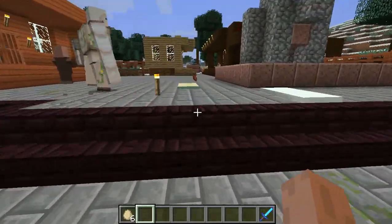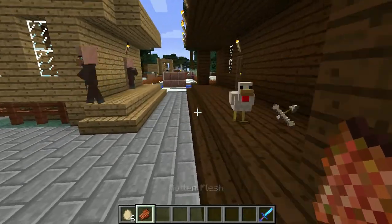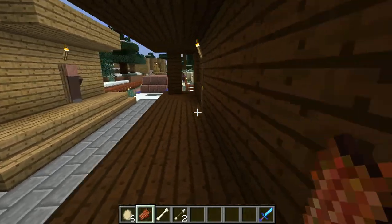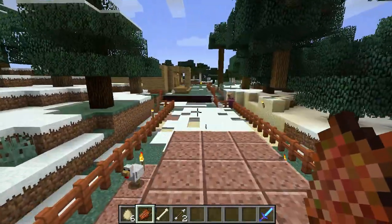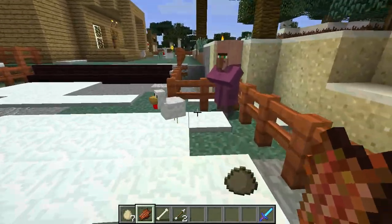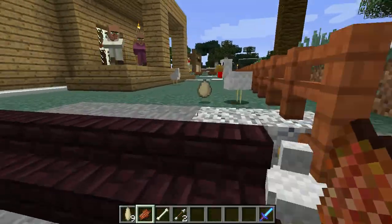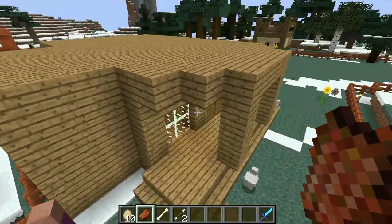It's a lot easier to do if you start in creative mode, as you'll have everything you need right at your fingertips. Just gonna go find a good house to do it in. Does this house have it already? No it does not — perfect.